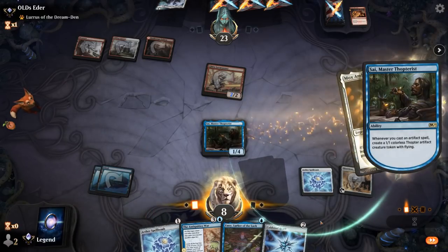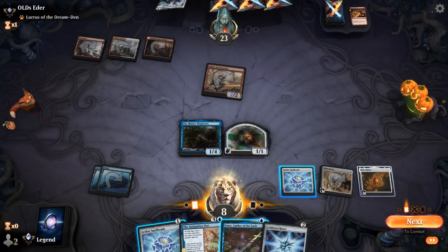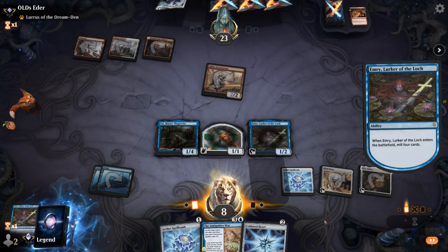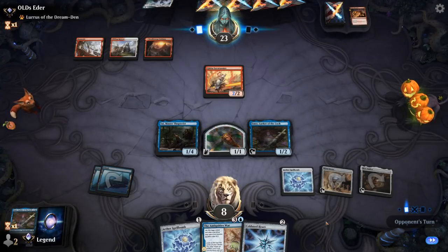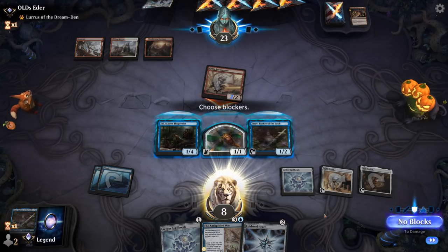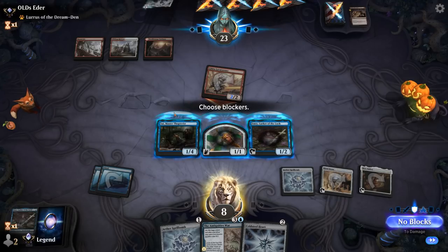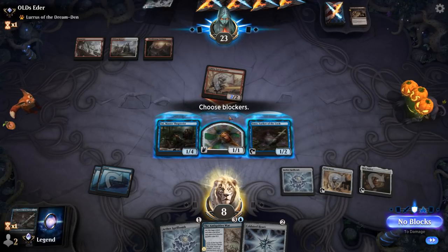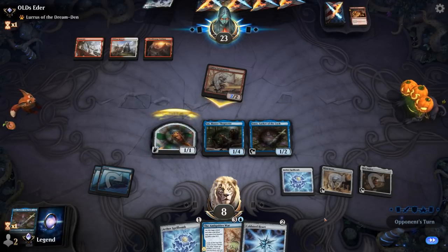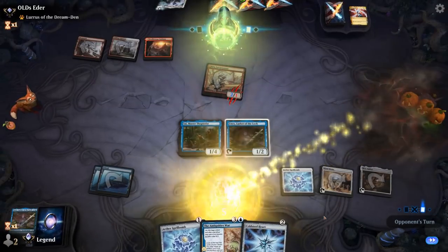We play Psi, then Mox Amber. Could play Emery or sacrifice Spellbomb. We have some artifacts in the graveyard we can replay. We have to hope our opponent draws more creatures as opposed to more burn spells. I could just block with Psi, double block, or chump block with Ornithopter — which is what I'm going to do. They're probably killing Emery — nope, still going upstairs.